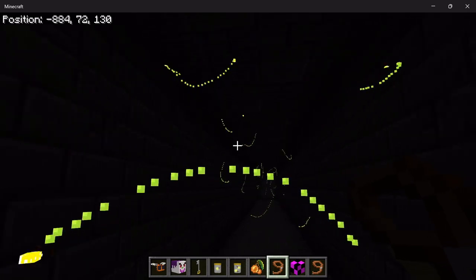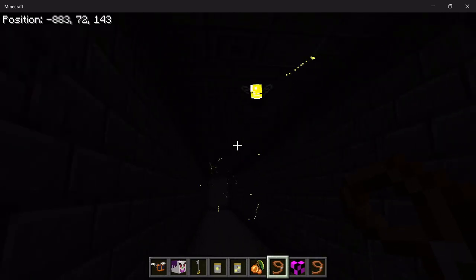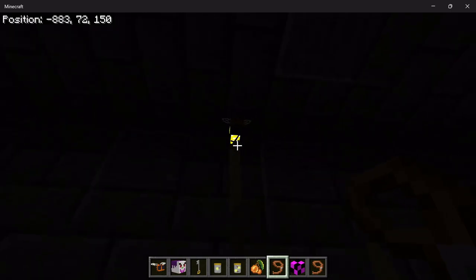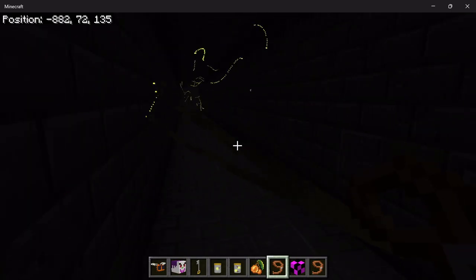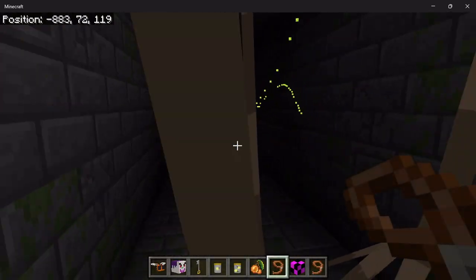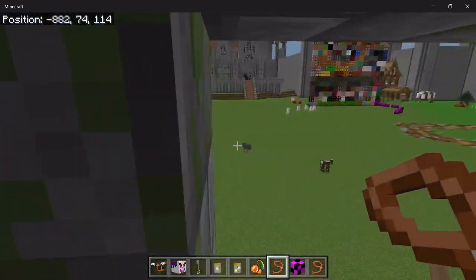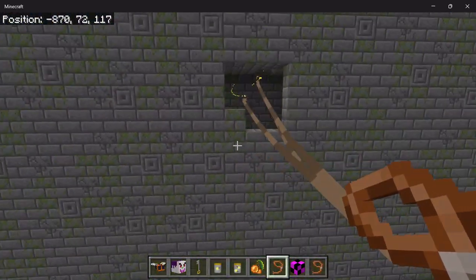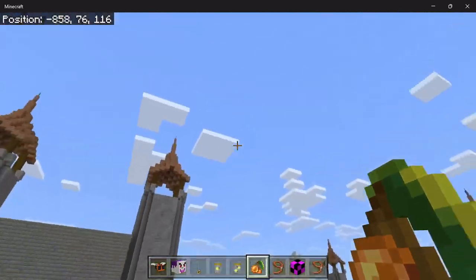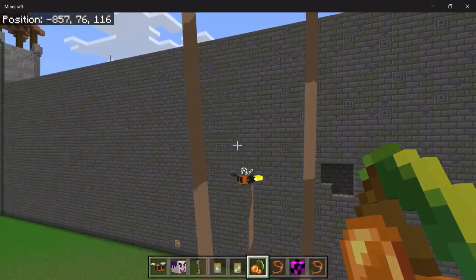Trust me, you can put a lead on them. There we go — I've got a bunch of them on a lead, apparently I clicked on a few of them. But yeah, you can actually travel with them on leads. That's pretty dope.